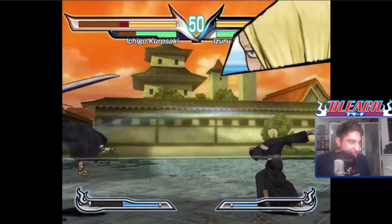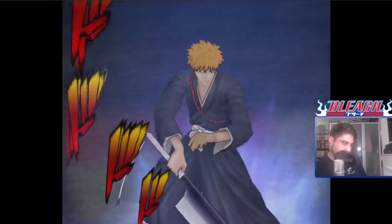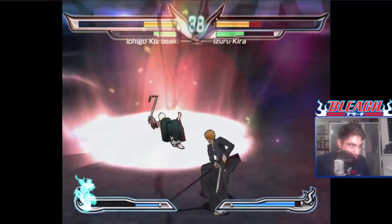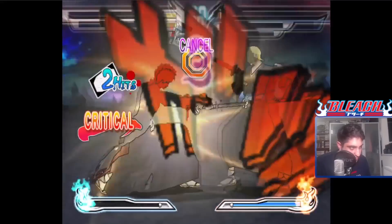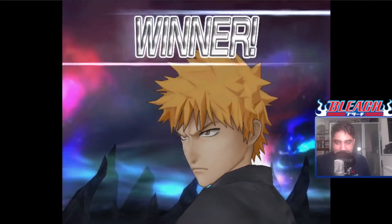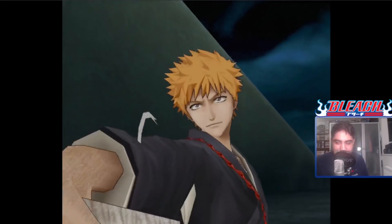Kira is so annoying — he's literally spamming the same move over and over again. Kira genuinely made me go all out there. Through his fight I learned how to activate Bankai, so that was a plus. It's pretty difficult when you're trying to navigate through the controls because it relies on the Wiimote and Nunchuk, and I've only got a DualShock 4 controller with mapped controls, so it's a little bit difficult to make this game work.